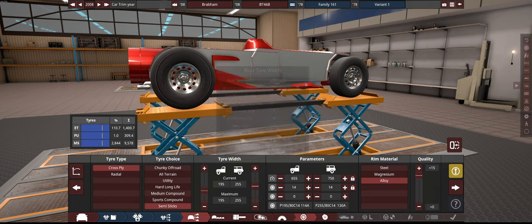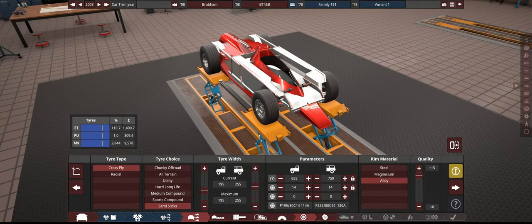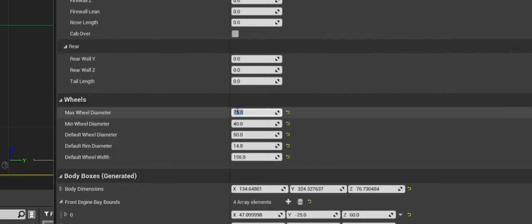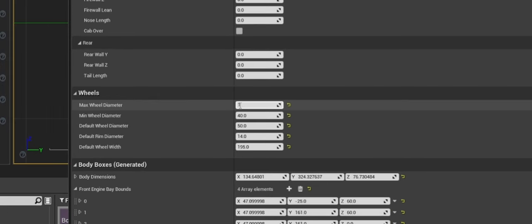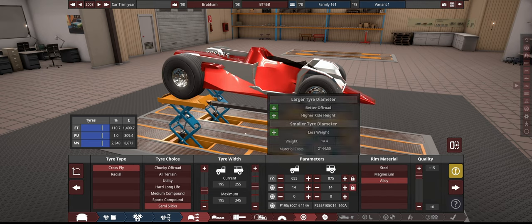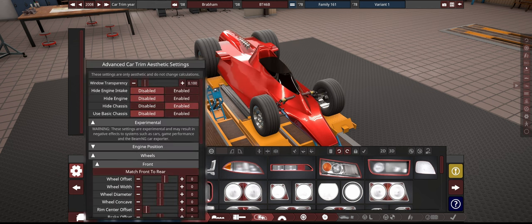First, let's get the diameter where we want it — 660mm. That only allows us to go up to 195s as well, so we'll have to make this much bigger and bring it back down. I didn't allow the tires to be big enough, so it's time to fix this — though it's really going to blow out the weight of this vehicle. Let's set the maximum wheel diameter to 100, so 1000mm diameter. Now the chassis is also right.